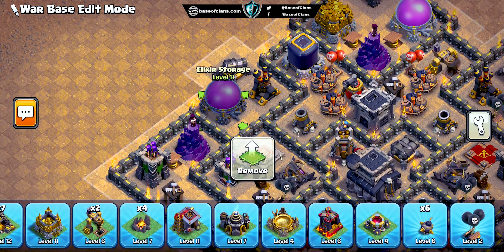Now let's talk about the bane of many bases: the Hog Rider attack. Fret not, for we've devised a genius countermeasure. Wizard Towers, Mortars, and Bomb Towers are dispersed strategically throughout the base, providing splash damage. Opponents will have to think twice before launching this attack, as they'll need to utilize their spells carefully to survive.